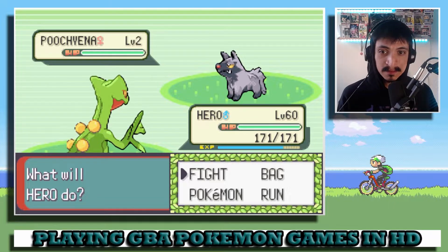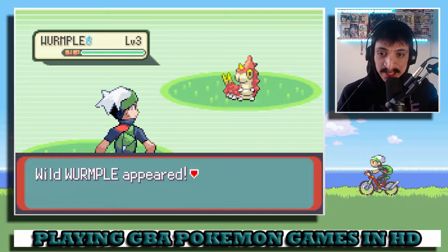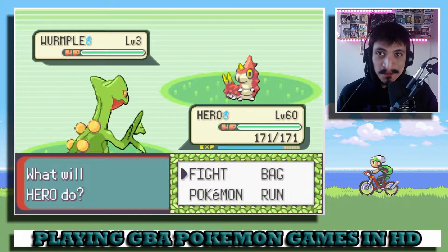So how do I do this? For reference, this is what the game normally looks like. It's completely pixelated, which is fine — a lot of people like to play the game this way. I like to play it like this; I just like the way it looks smoother.